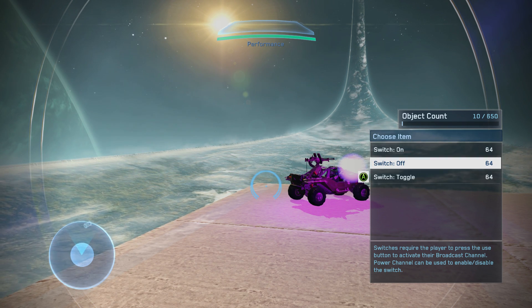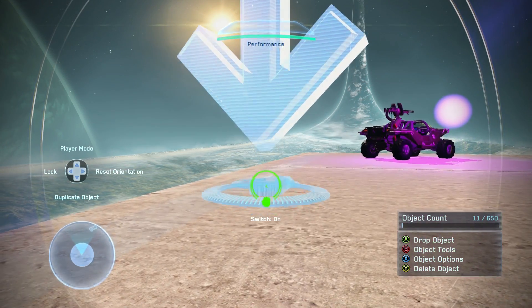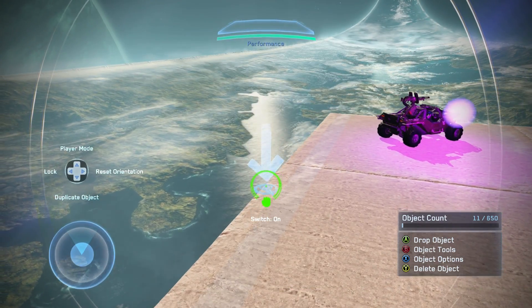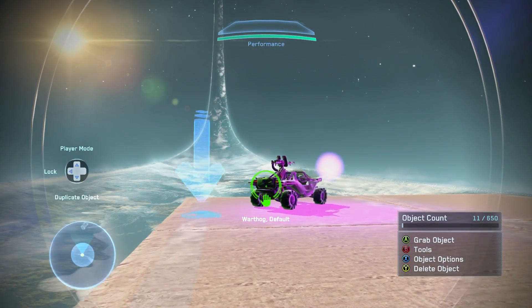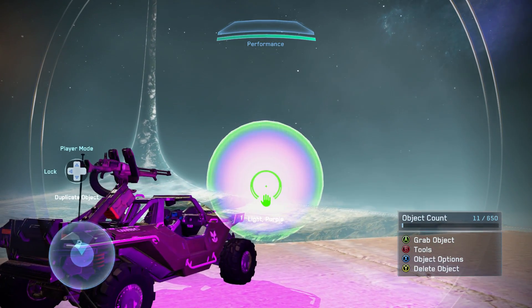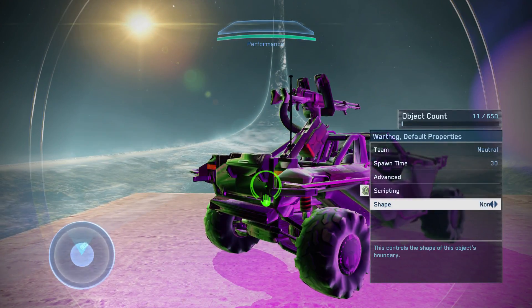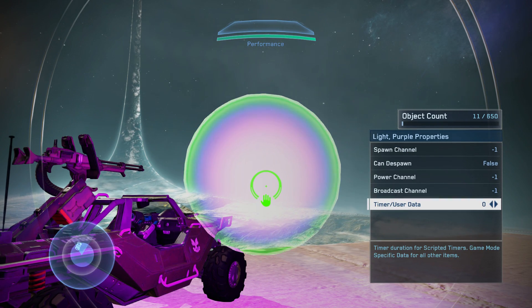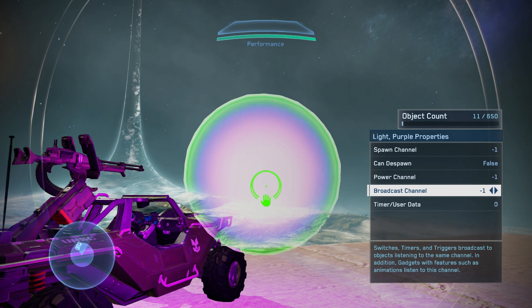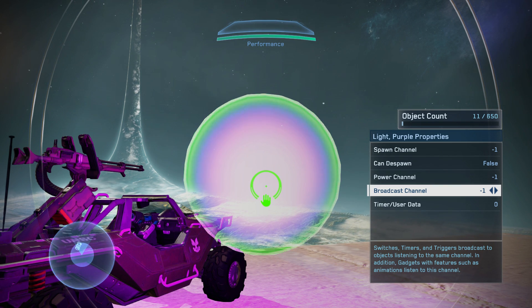First is switches, which has switch on, switch off, and switch toggle. We'll start with switch on — it's basically the easiest intro scripting object you can make. Place it somewhere you can reach as a player. Then once you have it placed, go to our light, press X on it, and go to scripting. Every object in the game has a scripting submenu. For the light, go to scripting and you'll see some options. The only one we're worried about right now is the broadcast channel. By default, the spawn channel, power channel, and broadcast channel are all negative one — but we're going to change that to one.